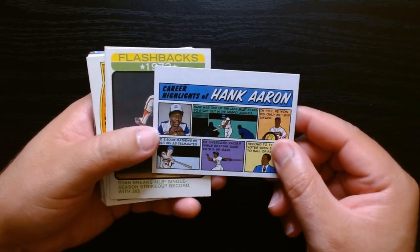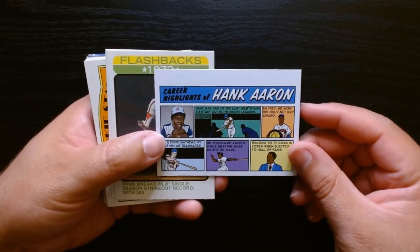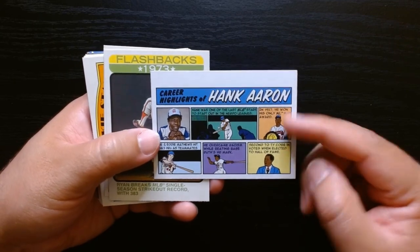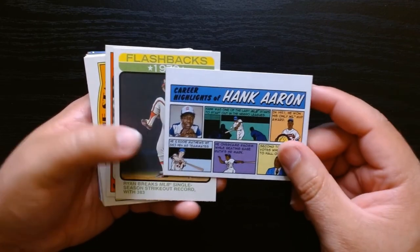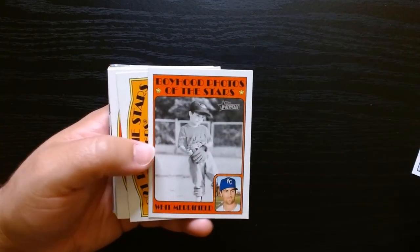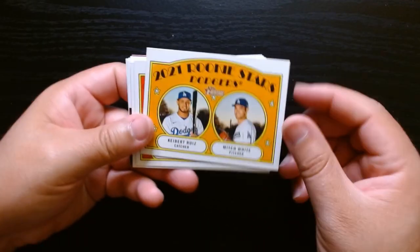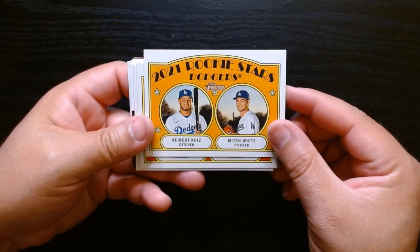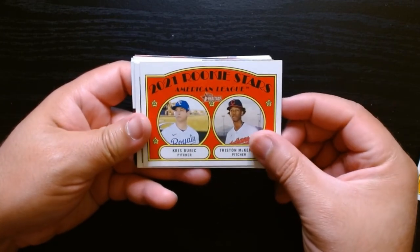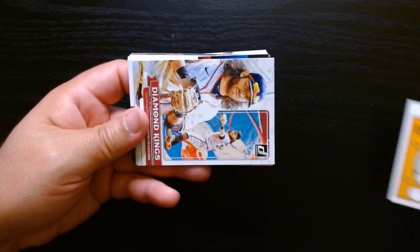Alright, just to recap the opening - going over the inserts and parallels. So we got these cool comic-style ones: Hank Aaron flashbacks, Ryan Express. Hey, look at this one - Whit Merrifield when he was a kid. And then these are the rookie stars - I'm not familiar with most of these guys. McKenzie is still around, but I don't know if most of them are still in the league, probably not.